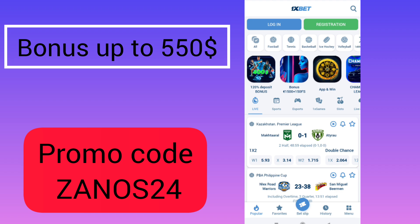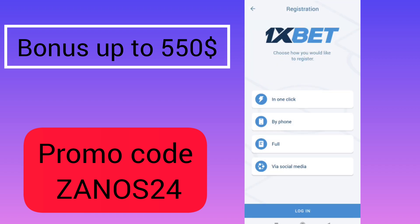After that, you need to click registration. Tap there — in this menu I will choose 'one click,' but you can choose anything else you like.